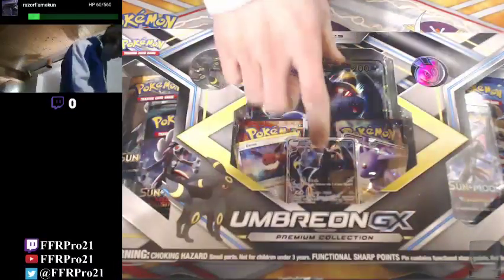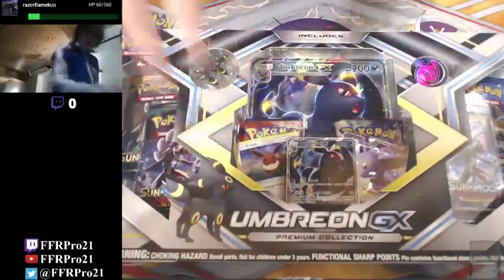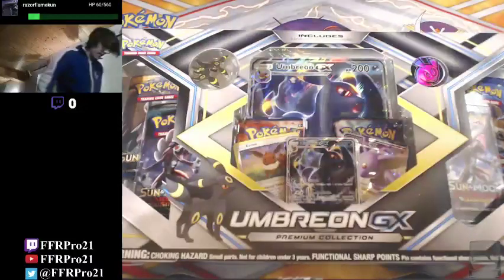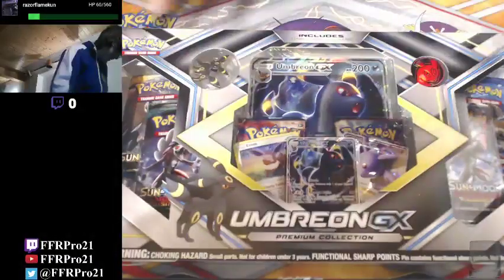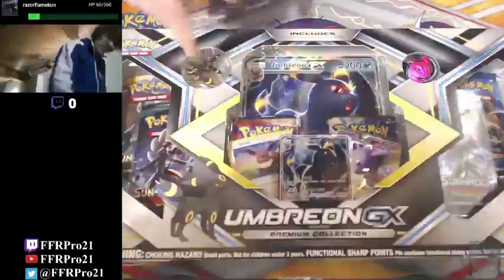It's got of course Umbreon in here. There's also Espeon. And of course you can't forget Eevee - you can never forget Eevee. It's got some booster packs, a variety of sets. It's got the Umbreon coin and a nice little pin.